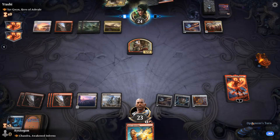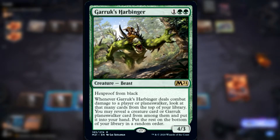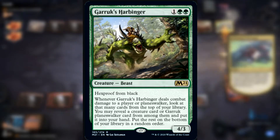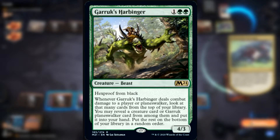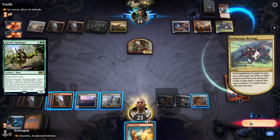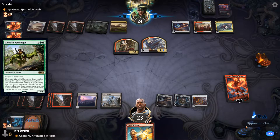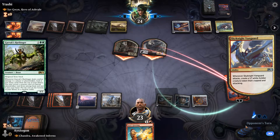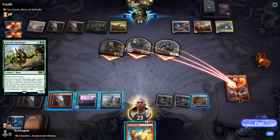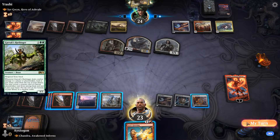Next up we have Garruk's Harbinger — 1 and 2 green, Hexproof from black. Whenever Garruk's Harbinger deals combat damage to a player or Planeswalker, look at that many cards on top of your library. You may reveal a creature card or a Garruk Planeswalker from among them and put it in your hand, then put the rest on the bottom of your library in random order. This card is super sweet — it has this effect of attacking Planeswalkers and getting benefits, like a Questing Beast effect. It has Hexproof from black, which I believe is the single most powerful removal color.